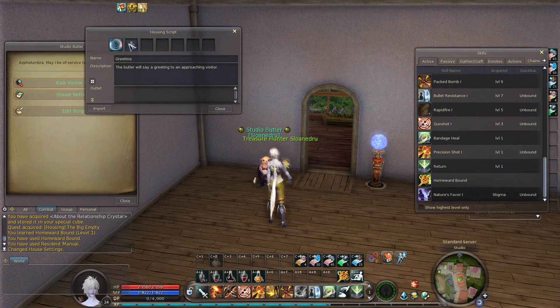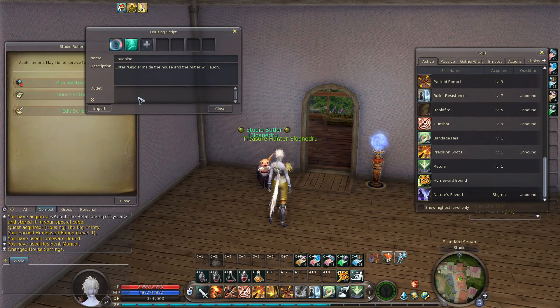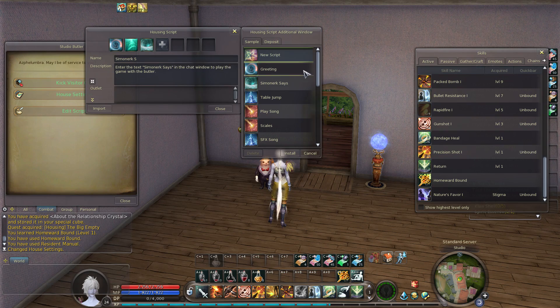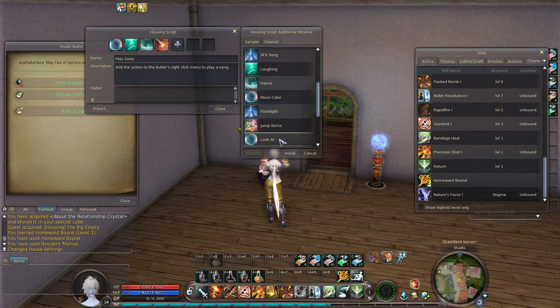I don't know if the same thing is true with the houses, because I was actually running around the Elysian version of the housing area checking it out, but I was too low level to do anything. You have to be a certain level — I think level 20 or something — to get the free studio apartment, and my character wasn't quite there yet. I didn't record any of that gameplay, but I was just checking things out and I was able to walk into any of the homes I wanted.